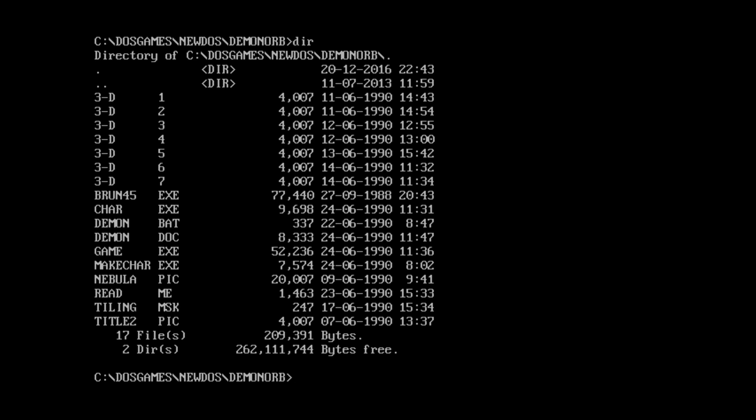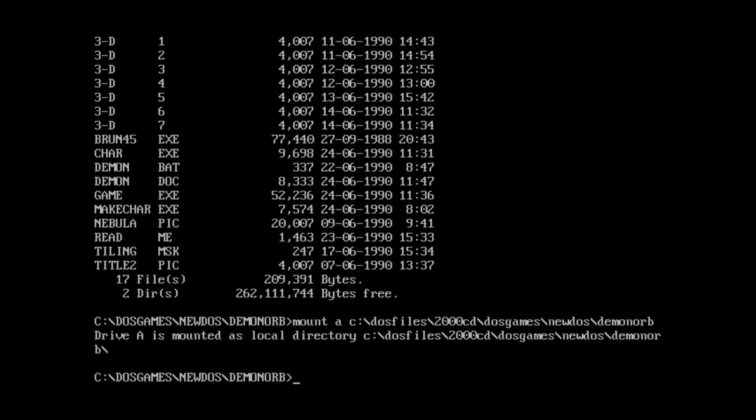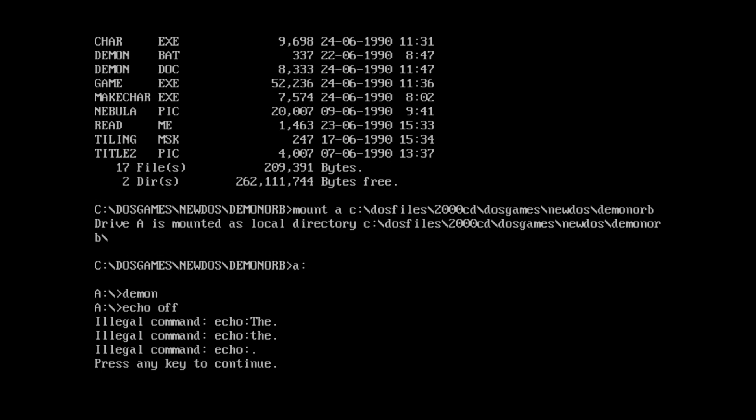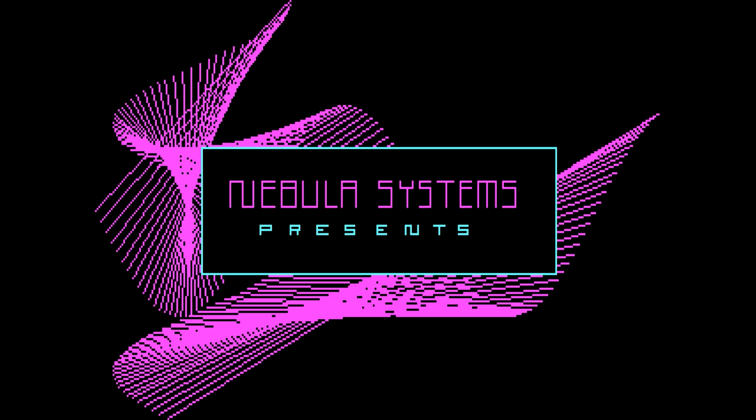I eventually read the daemon.doc file that was there, and it turns out that this game only works properly when it's run from a prompt. So what we're going to do is mount a drive as my actual DOS files folder with the 2000 game shareware CD — I have the CD completely on the hard drive — then navigate to DOS games, new DOS, daemon orb. When we run this from a prompt using the daemon.bat file, the game is finally working.